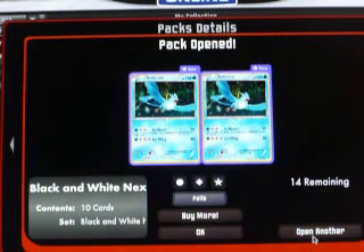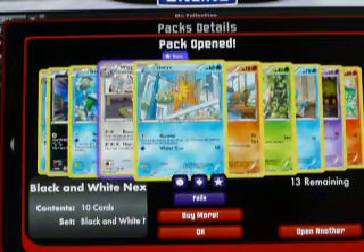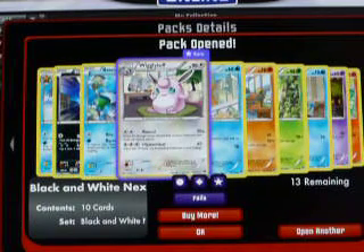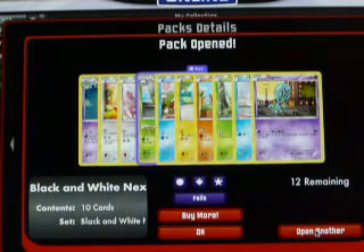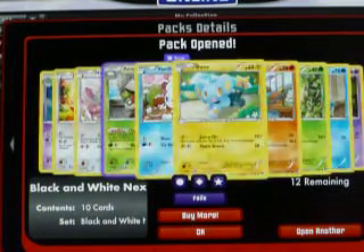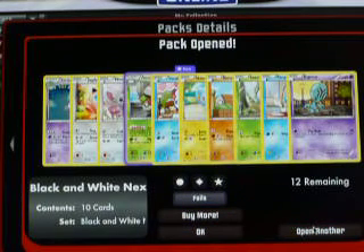Next pack, come on EX! Stardew Reverse and I'm seeing Wigglytuff. Vanillite Reverse and Amoongus — not bad.